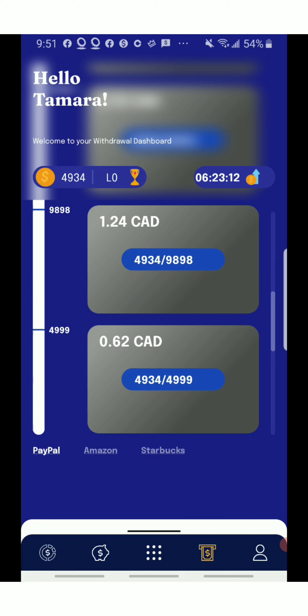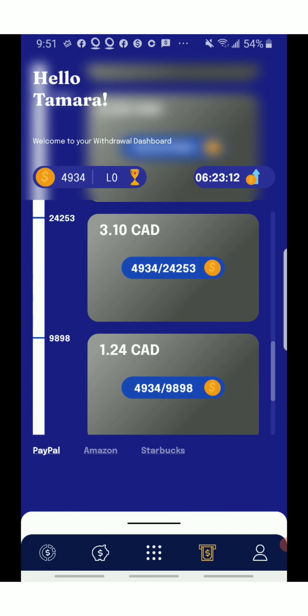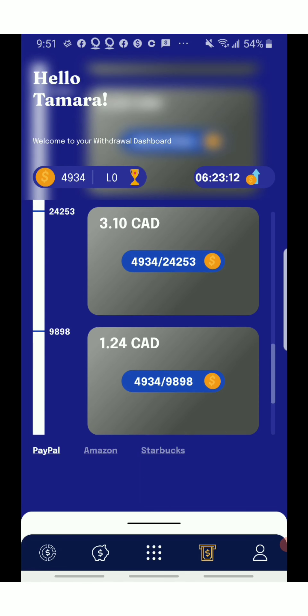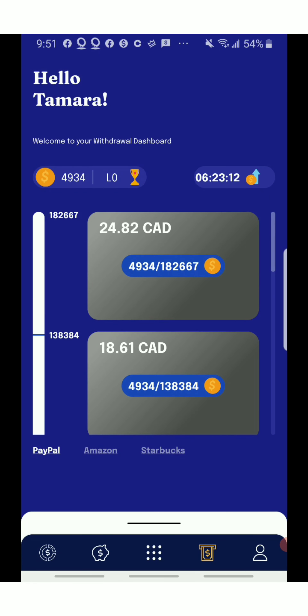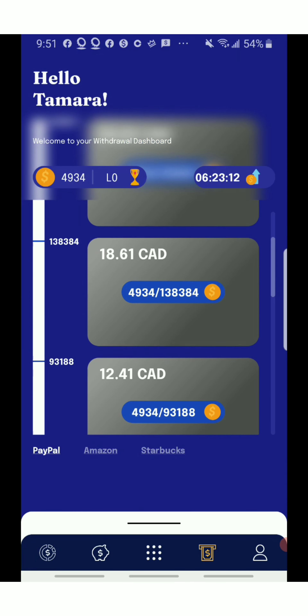This is where we come to the payout section. As you can see there is a yellow shaded area — wherever the yellow shade stops is where you can take out your earnings. This is for PayPal money. These are all the amounts they offer for PayPal, ranging from 62 cents all the way to $24.82.